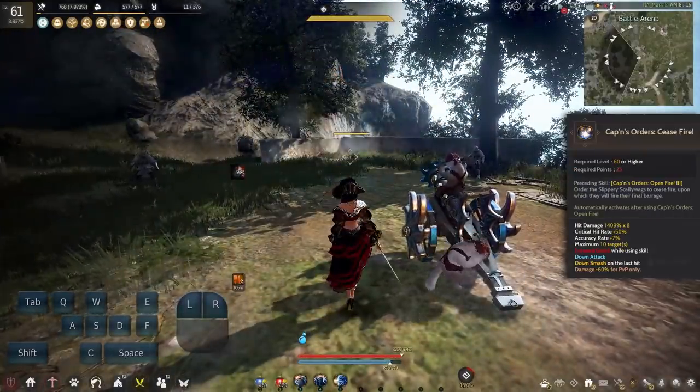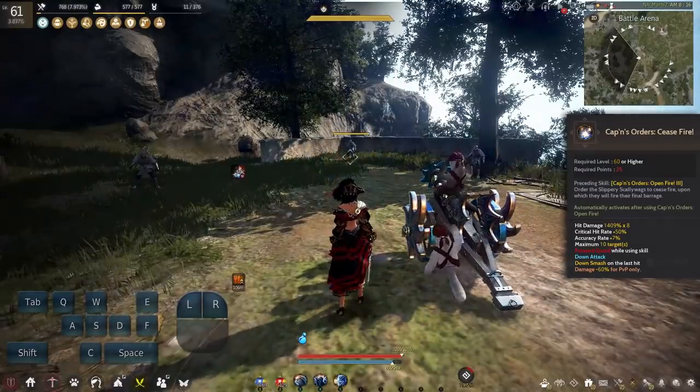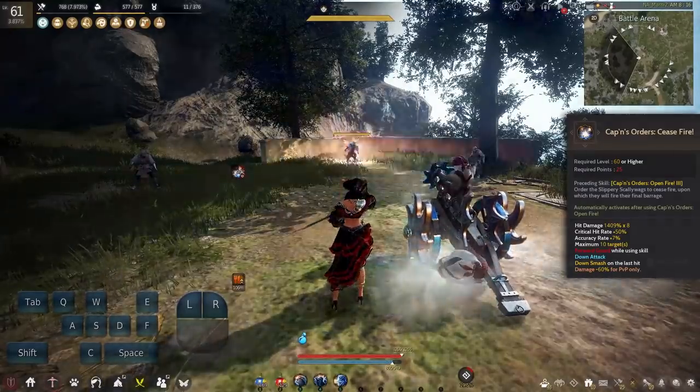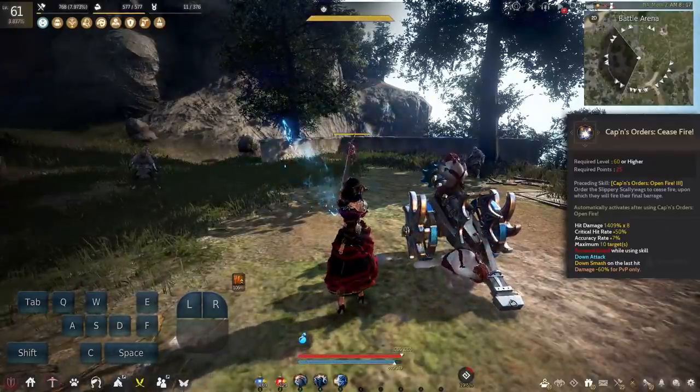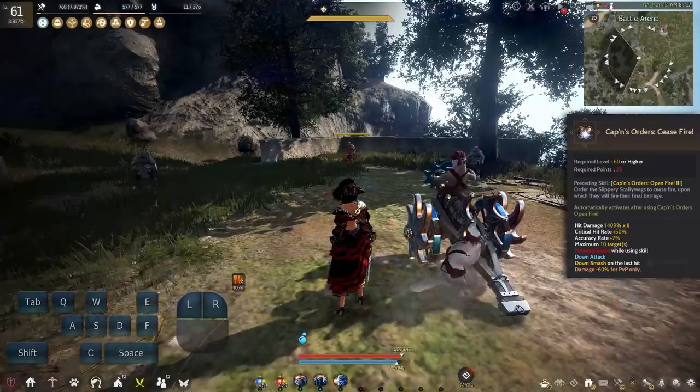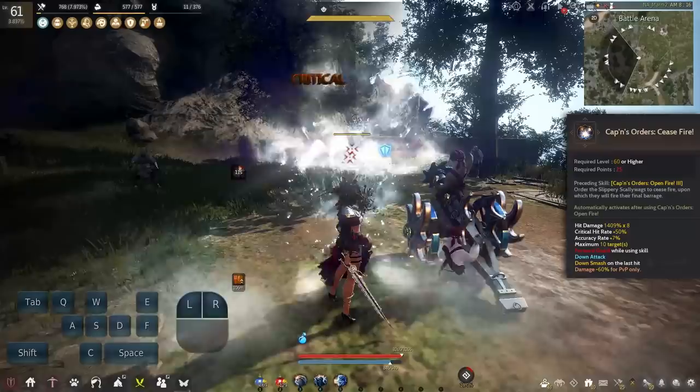Open Fire also has a follow-up flow that automatically activates called Cease Fire. It will auto activate after you use Open Fire, has Frontal Guard again, a Down Smash, and deals pretty big damage. The PvP damage reduction is really high though — 60% reduction — meaning it won't deal as much damage in PvP.